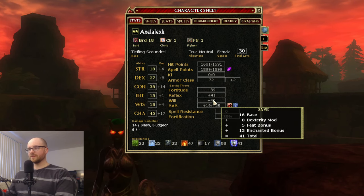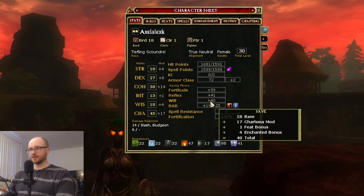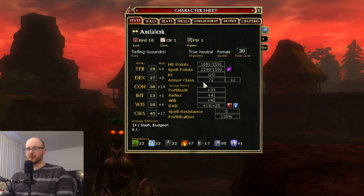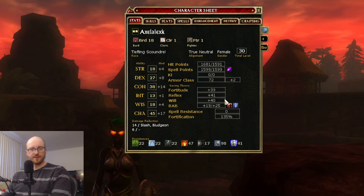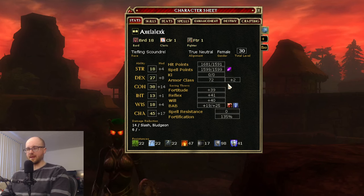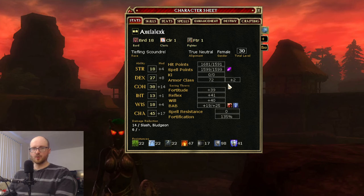Will saves mostly help guard you against crowd control abilities like Holds and Otto's Sphere of Dancing. The higher your Will save, the less chance you have of being danced or held. In summary, the higher your saves, generally the less you'll be affected by crowd control, the less full damage you'll take from spells, and the less you'll be affected by physical attacks that might stun or trip your character. Will saves are powered by Wisdom.